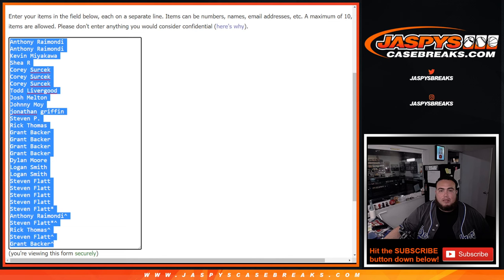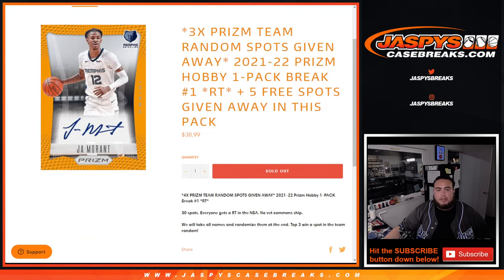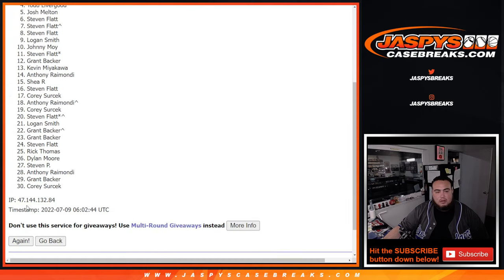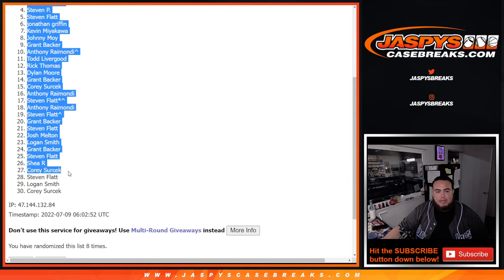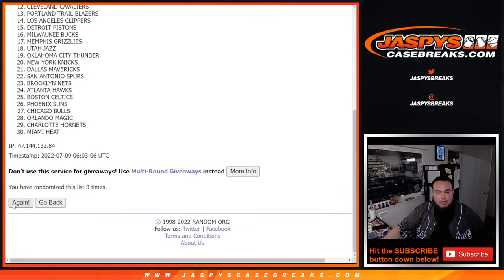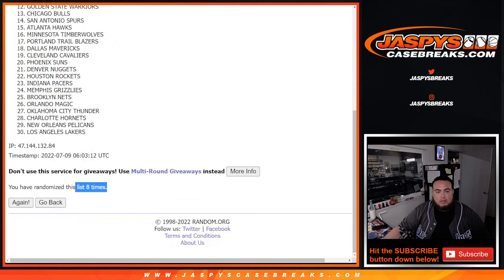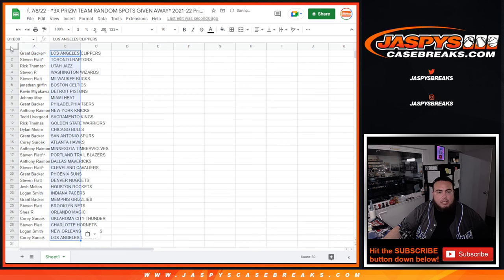Now we'll copy this list for the later giveaway, which is the three spots in the team randoms. The team randoms of course were 350 spots, so you're paying a small fraction of the price at 39 bucks. Now let's do the break - that'll be eight times as well for the names and teams. One, two, three, four, five, six, seven, eight - eight times. Grant down to Cory, then eight times again - Clippers down to the Lakers. It is a quick pack filler so there won't be any trades, but I'll let you guys see your teams.